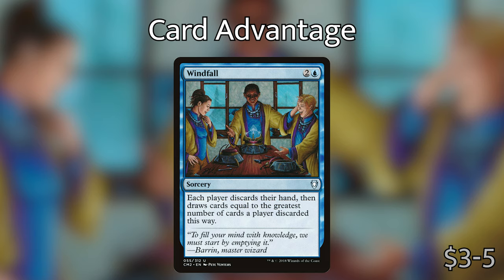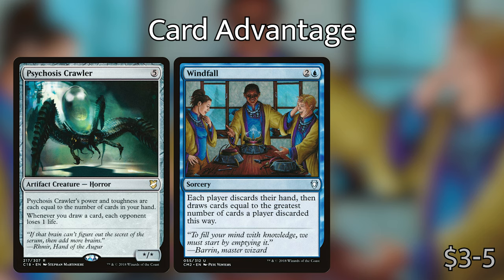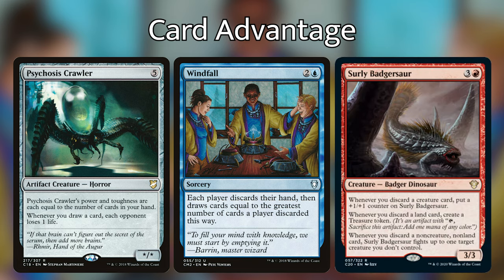We're also playing Windfall, which costs two and a blue as a sorcery that says each player discards their hand and then draws cards equal to the greatest number of cards discarded this way. There's a sub-theme within the deck with creatures caring about us discarding cards and drawing cards, like Psychosis Crawler — every time we draw a card, each opponent loses a life. We also have Surly Badgersaur: every time we discard a card, we get some type of value out of it. If it's a creature, we get a +1/+1 counter on it; if it's a land, we make a treasure; and if it's a non-creature, non-land card, it can fight a creature we don't control. That's a ton of value out of discarding our whole hand, and we also have ways of getting cards back from the graveyard, so we'll be drawing five to six cards depending on what our opponents discard.